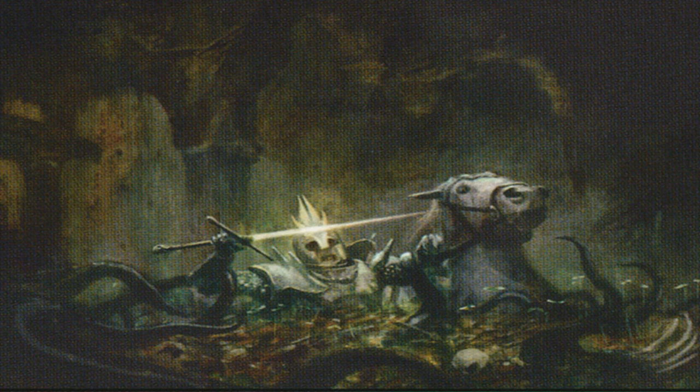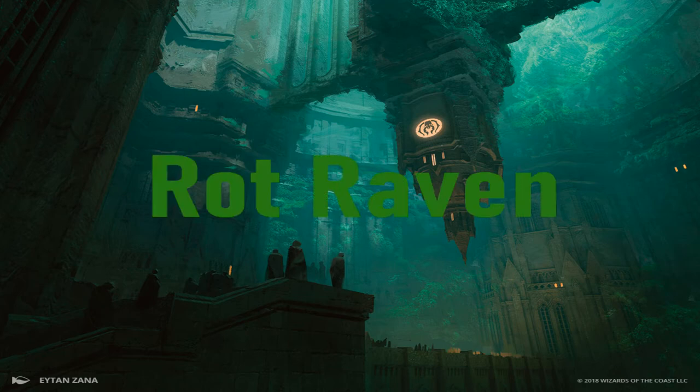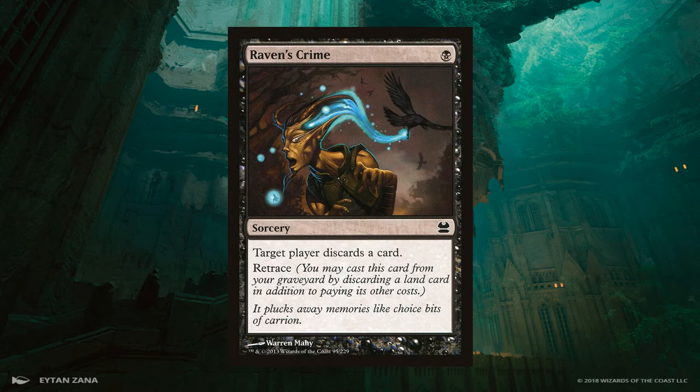When it comes to getting good graveyard games, the Golgari don't muck around. Hello again, I am the Popper Guy, and today I'm going to talk about a brew of mine I call Rot Raven. Rot Raven is, at its core, a black and green mid-range deck that gets some value from the graveyard and makes use of Raven's Crime's retrace ability.